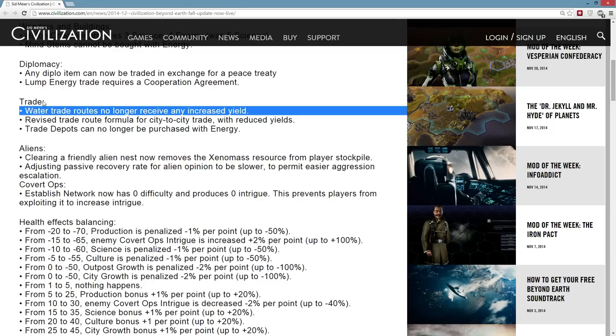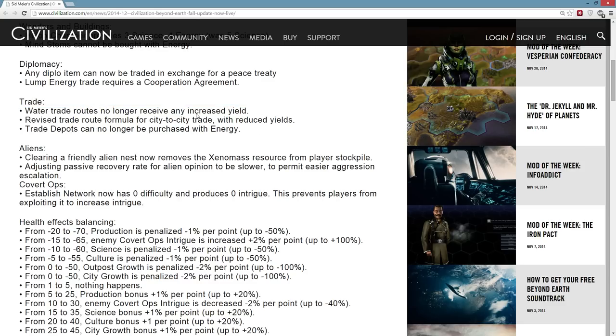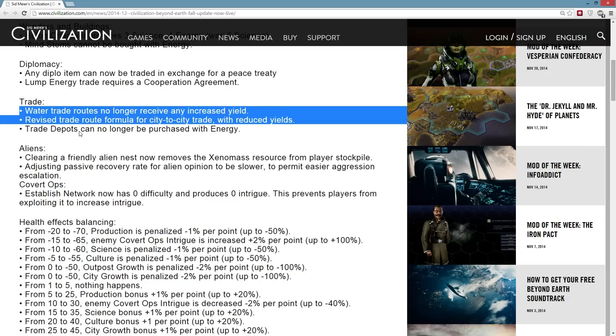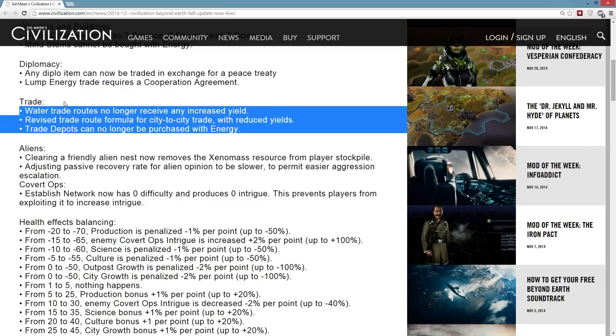Water trade routes no longer require any increased yield, so trade routes in general are going to be nerfed here — they were very powerful. One of the complaints about trade routes was that they required a lot of micromanagement, and some people argued it would have been better if there were half as many trade routes but each stayed at the same power level. Firaxis has decided to go the other way: just as many trade routes but now you get less stuff. You also can't buy trade depots with energy, which I guess prevents energy snowballing with trade. And the quest for the auto plants that gives plus one trade route no longer does that, so you'll have fewer trade routes overall. I'm not sure this is the direction I would have gone.